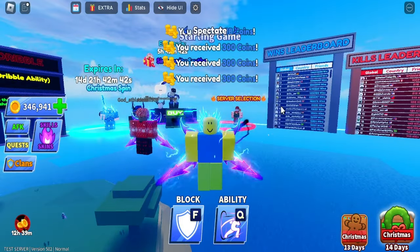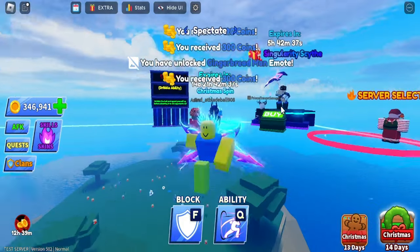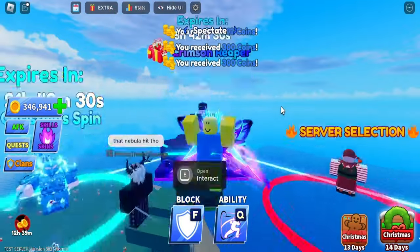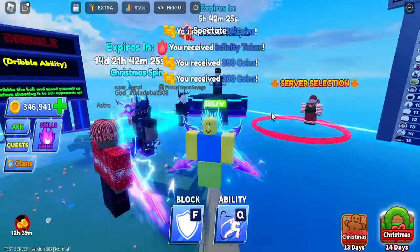Welcome back to another video. An update was just released on the testing servers and I'm going to show you everything you need to know. First off, we have the Singularity site, the Crimson Reaper, and one more weapon — the Katana. You can get all of these by buying them. We also do giveaways on our live streams and Discord, so check that out.